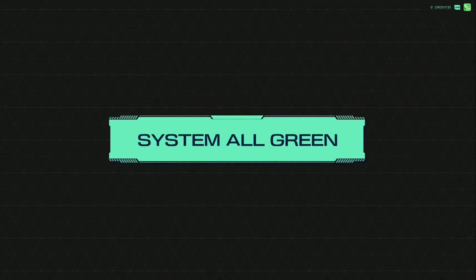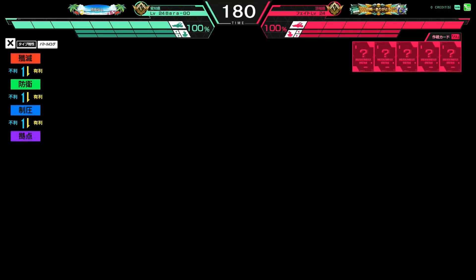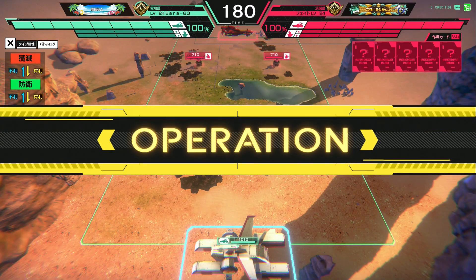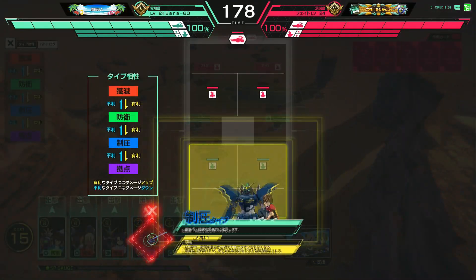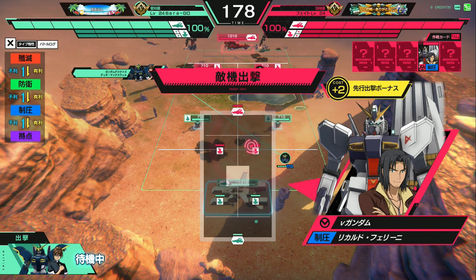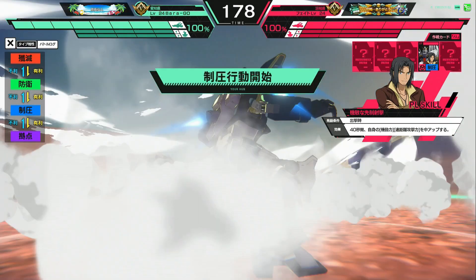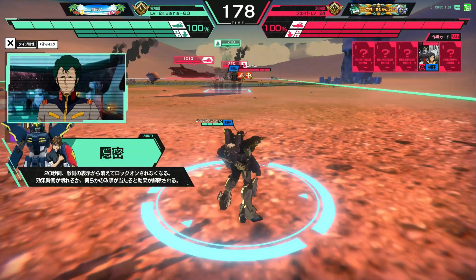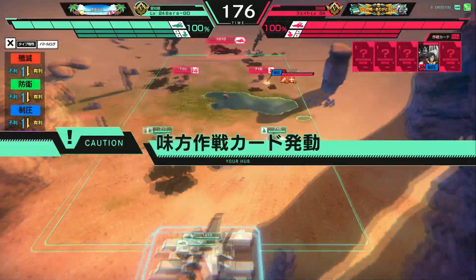Welcome back to another Gundam Arsenal Base Link Stage ranked battle. Today we're going to continue to mix up the team — we're refining my Wing/Seed/Mercury team. We're going to have Duo on the long range variant where he shoots the shield. It's not ideal, but I didn't have the melee version of Death Scythe and I wanted something interesting to keep the cost down while having two base attackers.